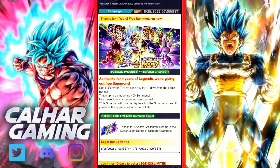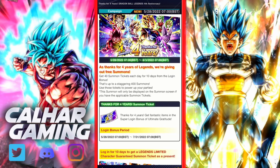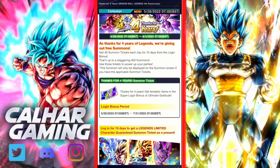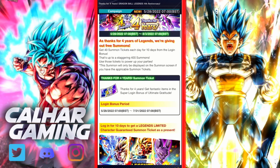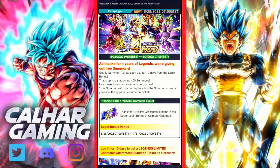If you go into the news quickly it tells you a little bit more about this banner and how to get the tickets. They are completely free to play for the four year anniversary, and the way to get them is just through logging in. You get 40 summon tickets each day for 10 days from the login bonus - that's up to 400 summons, basically 40 multi summons. You can use those tickets to power up your parties and they'll be displayed in the summon screen if you have the applicable tickets.